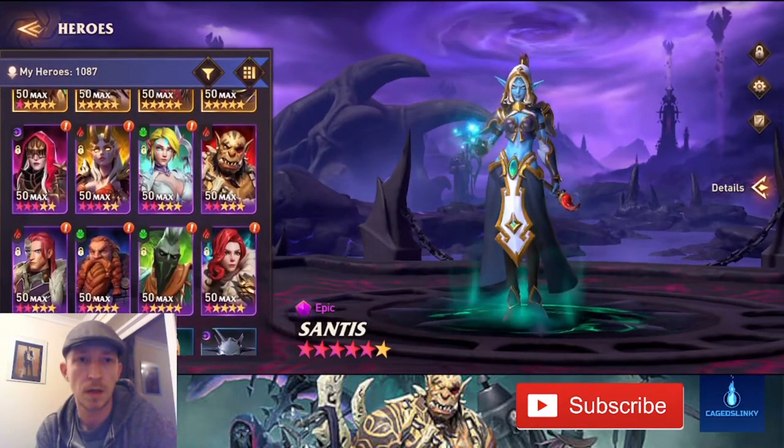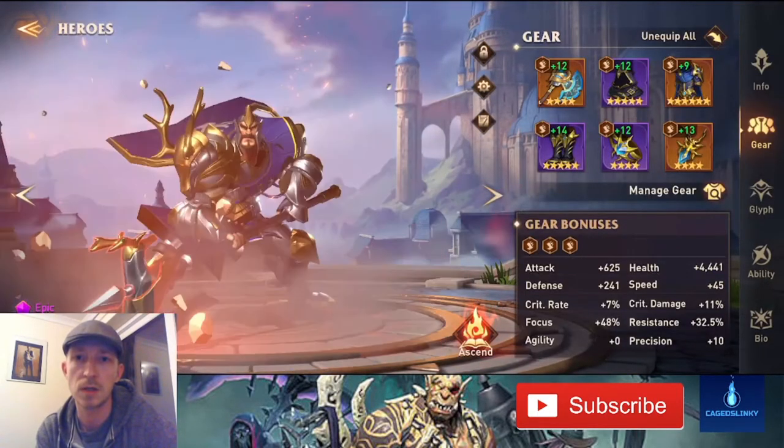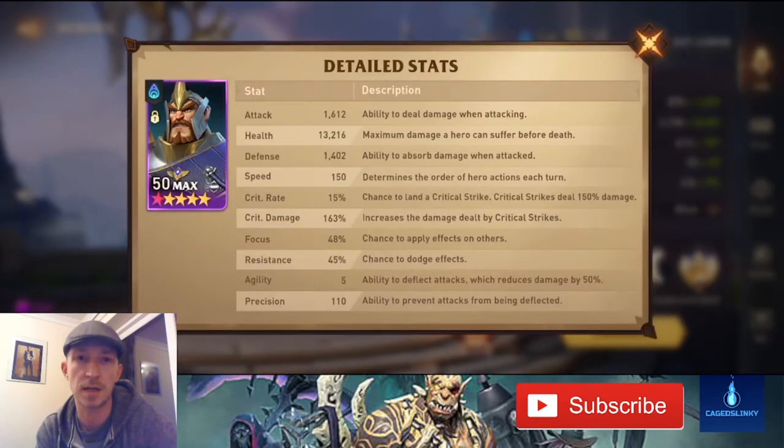Next is William — I've still got a bit more work to do on him. Gear-wise I've made him speedy, making sure he gets the first buffs in before everyone else moves. Glyphs just up to level five. Stats could be a lot better — 13,000 health, not too bad, but I'd like more defense and attack. Crit rate is very low at 15% but that's fine — William just needs to be bulky and quick. Speed 150, and I think I can improve that with better gear.